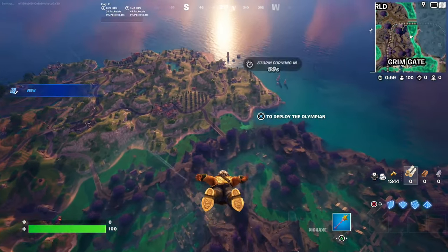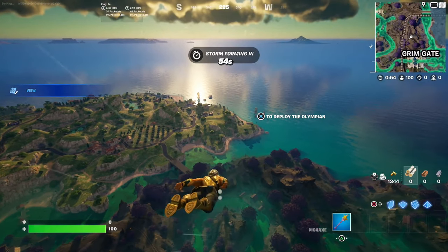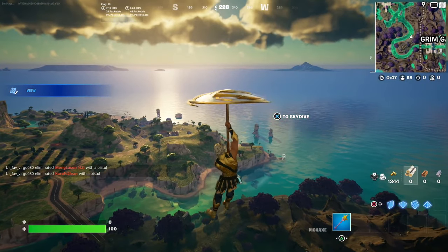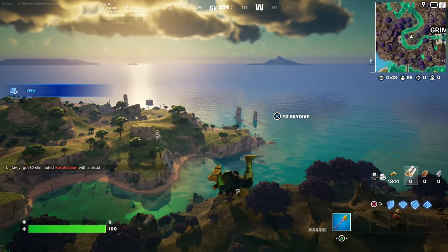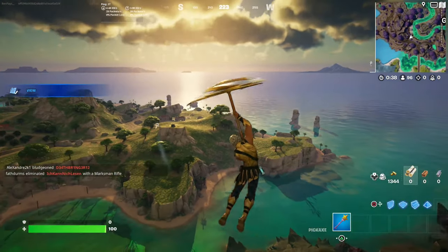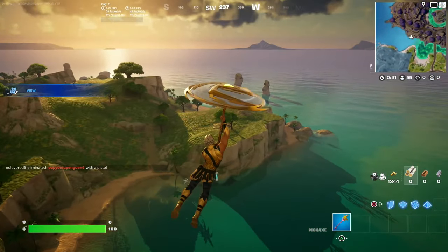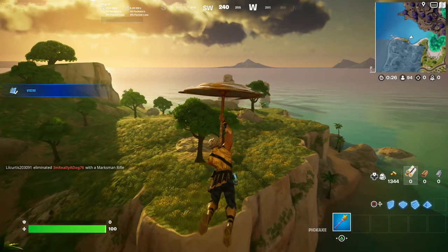Land exactly where I'm landing on the map and you will find these mythics. I'm going to show you where all of these avatar mythics are in the fastest way possible, so you can get them all inside of one game. Make your way over towards this location exactly where I'm going right now — it works in solos, duos, trios, or squads.